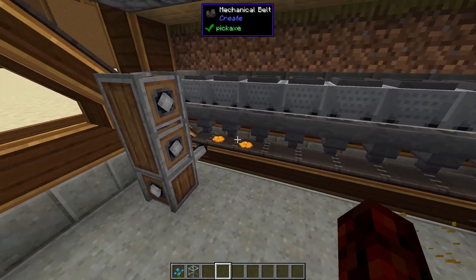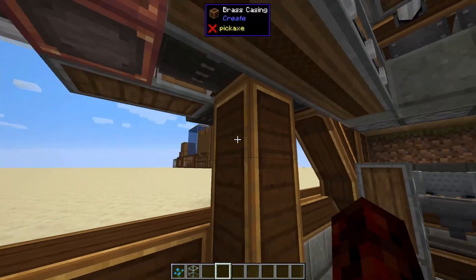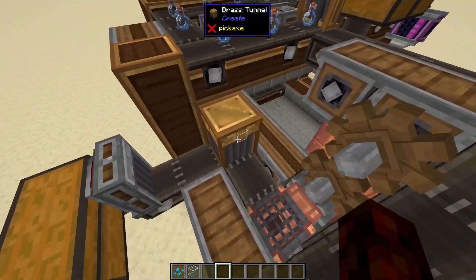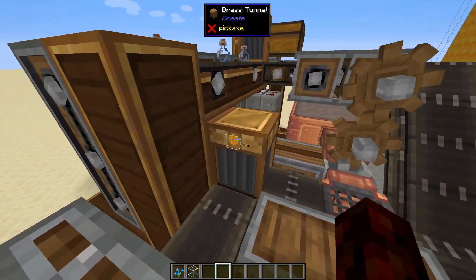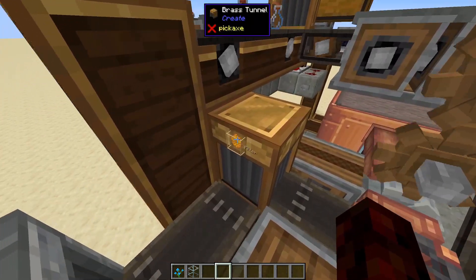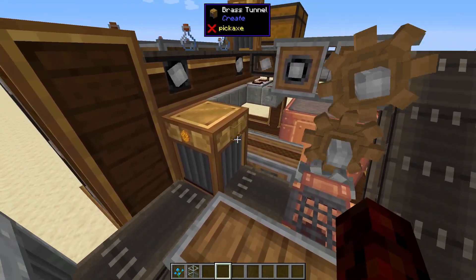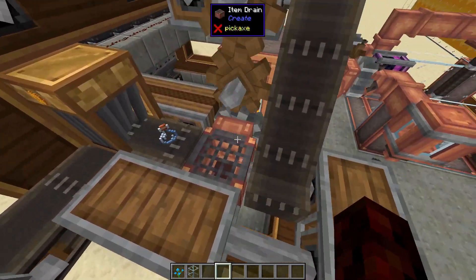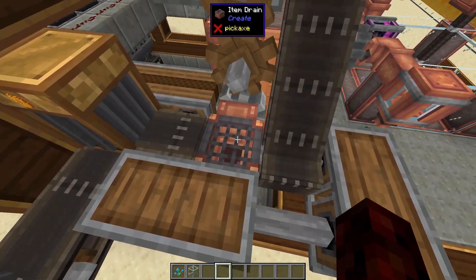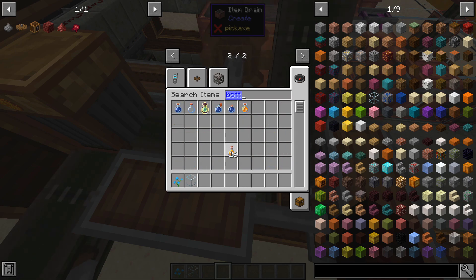When our items are done — you can see we just harvested some honeycomb — they travel up this belt and then over here we have a brass tunnel. What this tunnel is doing is separating all the drops from the bottom into two lanes: one is the honeycomb, which just goes in this chest, and the other lane takes the empty bottles and bottles of honey.